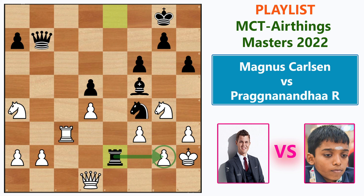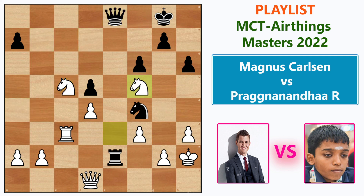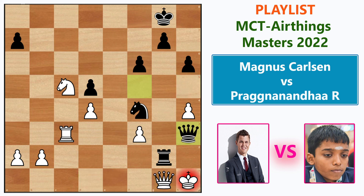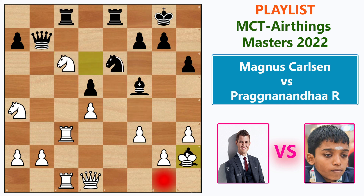After Knight e3 defending everything, white is the one trying to defend. Black can go Queen d7 with a sacrificial idea — the line continues Knight c5, Queen e8, Knight takes f5, Rook takes g2, and the mate cannot be stopped. After King h1, Queen h4 threatens mate, pawn h4, Queen takes f5 threatening mate the other way. Continuing: Queen g1, Queen h3 check, Queen h2, and finally Queen takes h2 is checkmate.